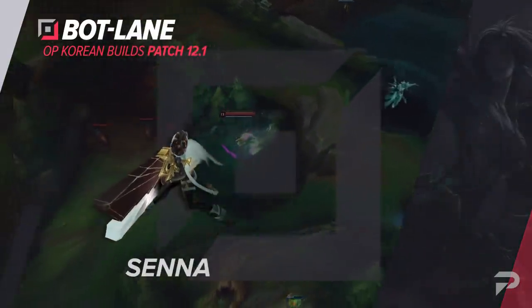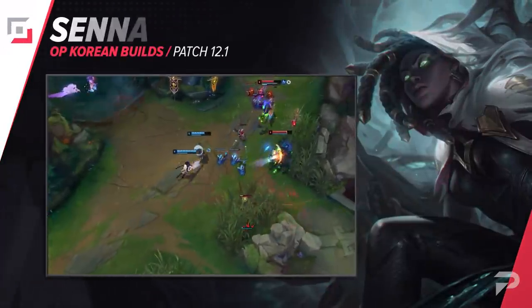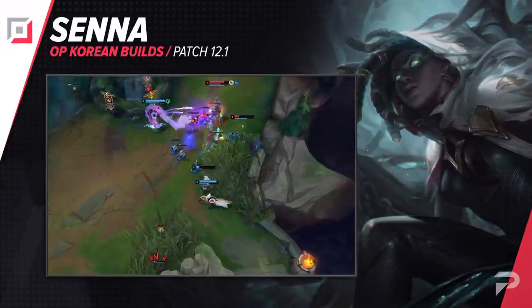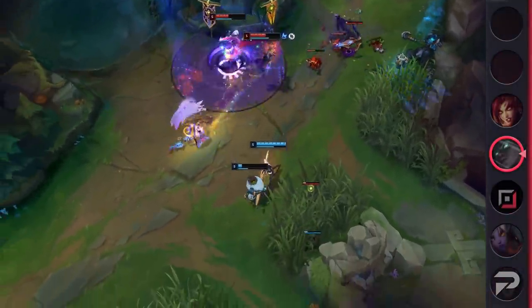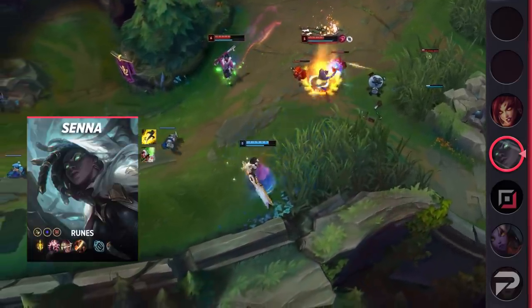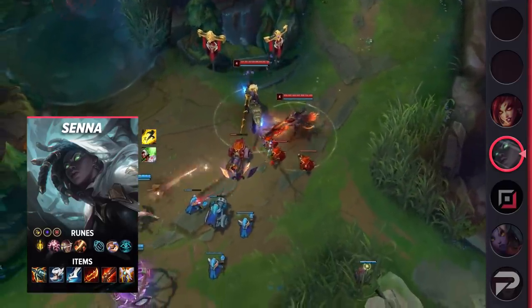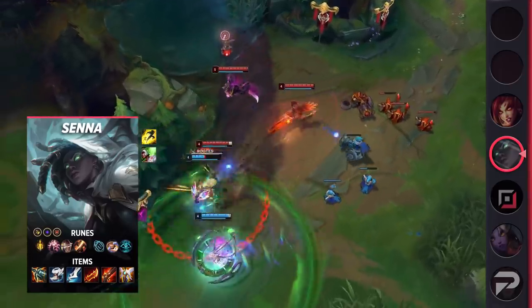We'll begin the bottom lane with a build for Senna. While she hasn't been doing particularly well over the preseason, a new build has been found. The small adaptation that players are making is that they're now running Lethal Tempo. In the later stages of the game, the extra range it grants at max stacks definitely comes in handy. Senna's incredible range, in spite of her low attack speed, makes it very easy to pick up those stacks and keep them. This build is optimized around a variety of on-hit effects, since it is attack speed based.